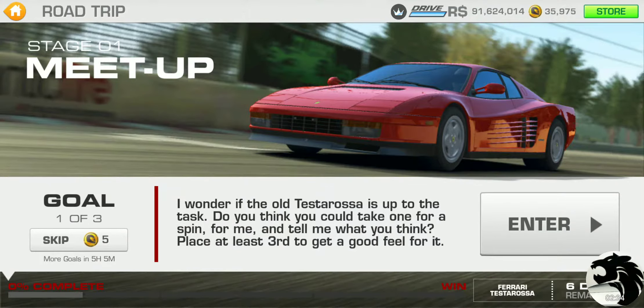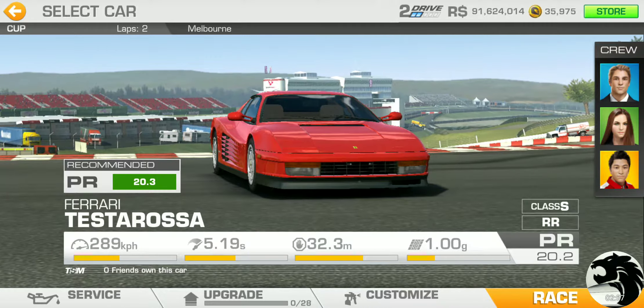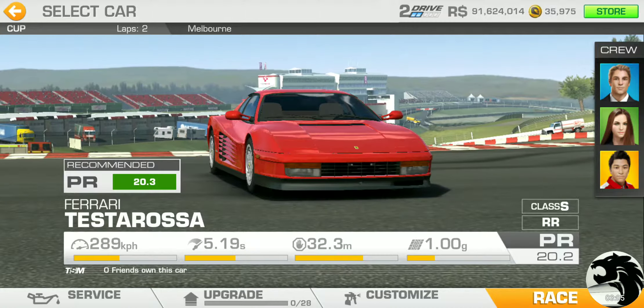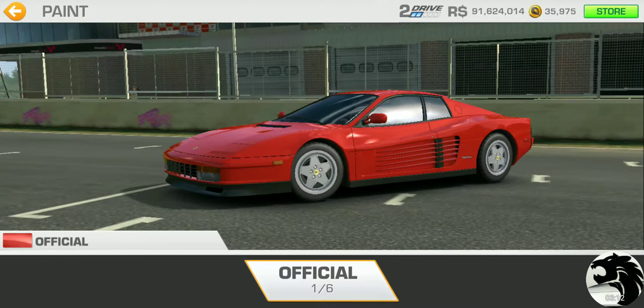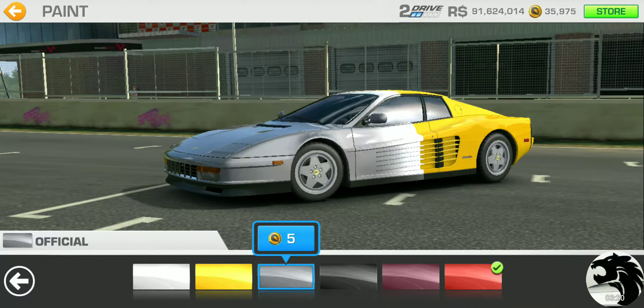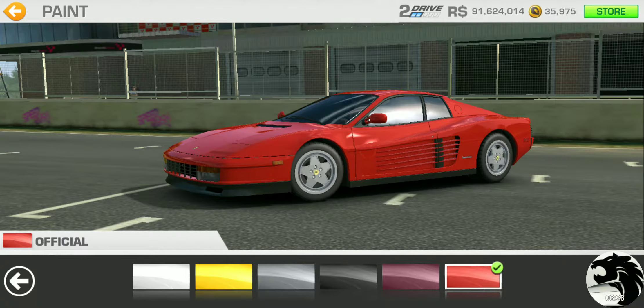So three goals for stage one. Place at least third — easy enough. And the usual message regarding cars we're trying to win from Natalia: any upgrade or customization will stay with the car whether you win or not. It's a Ferrari, so can we customize it? No, that is unfortunate. Ferrari stopped letting us customize their cars, which is truly tragic. But anyway, that's Ferrari red — we'll stick to that.